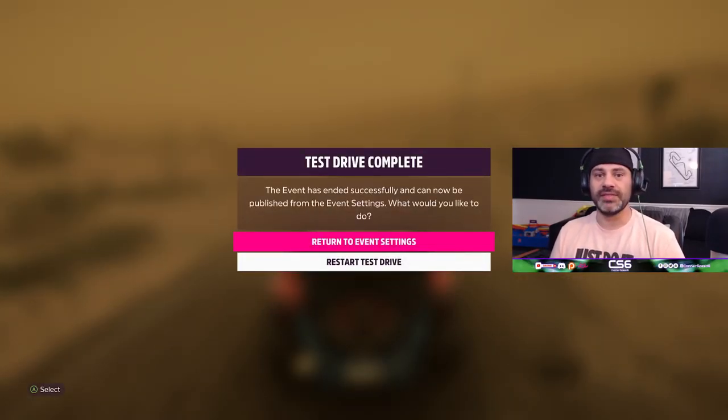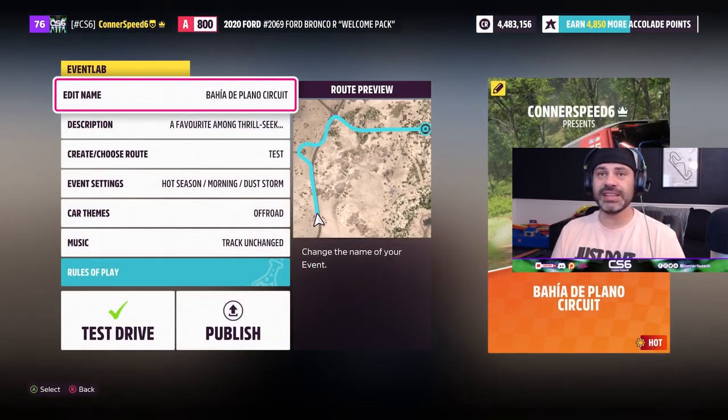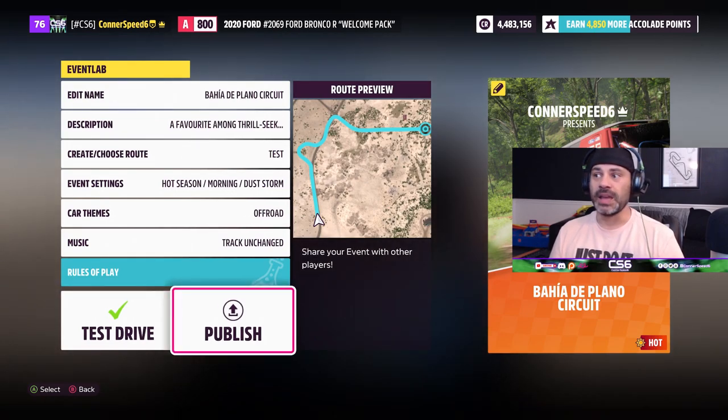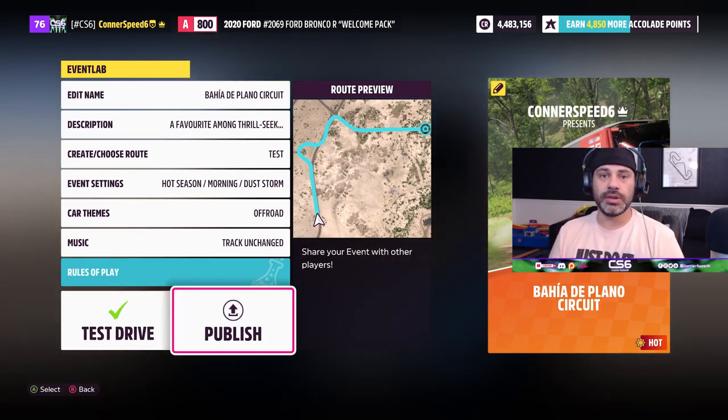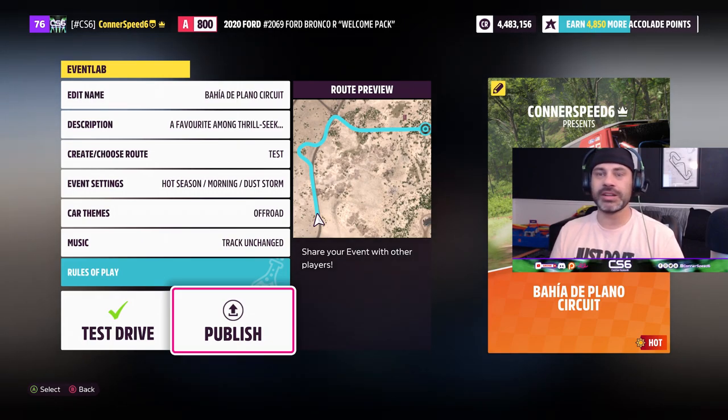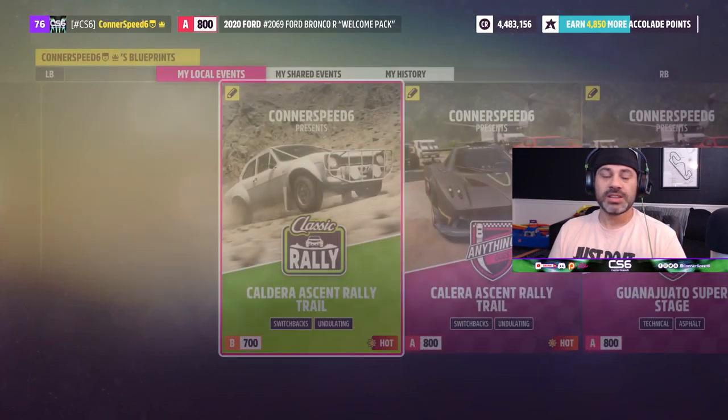After testing the route, it's going to ask you if you'd like to go back to the event settings or restart your test drive to see if there's anything you need to edit. We'll return to event settings, and from there if you're happy with everything, all you have to do is simply click publish and it will create and generate a share code, making it live to the general public of Forza Horizon 5. It's really exciting and this is a much better version of an already really great game mode.